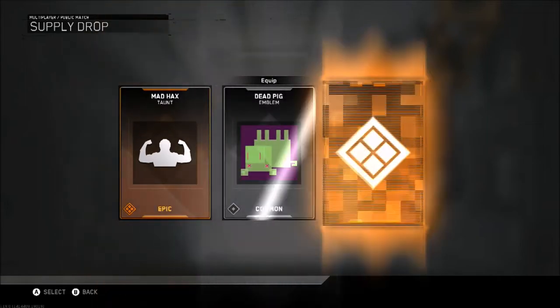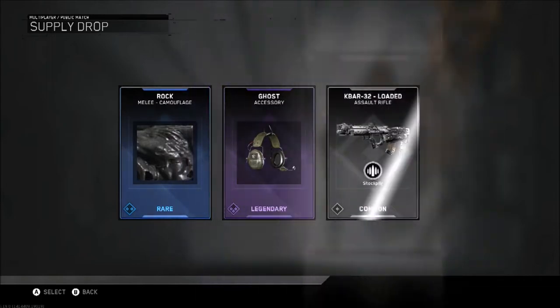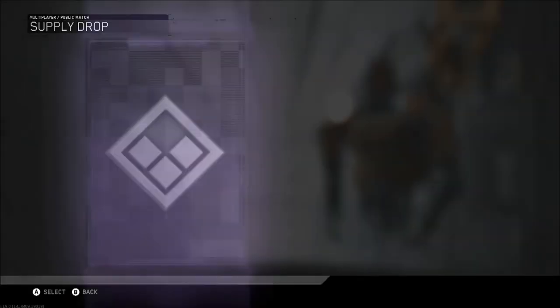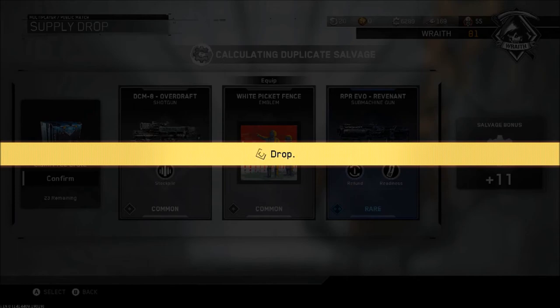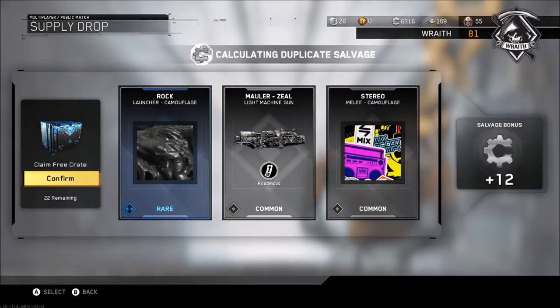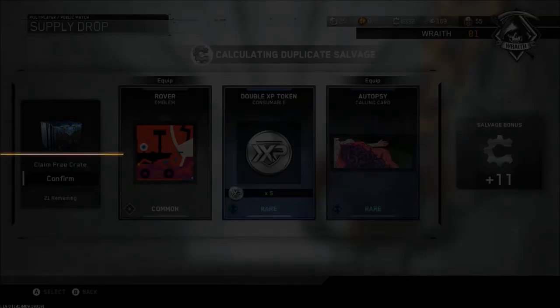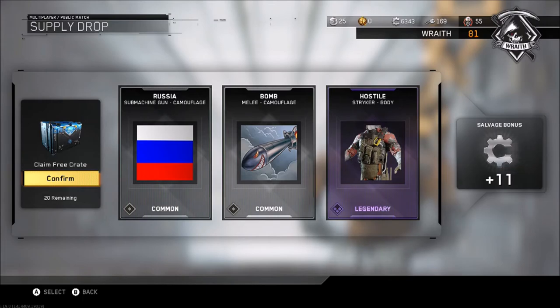Mad Hacks torn epic - don't have it, okay. It's quite good because we're getting a lot of new stuff and not many duplicates since we haven't opened many crates before. White picket fence again - so many of those! 22 remaining still. More double XP tokens - I'm going to be rolling in these. We've got about 25 to 30 at the moment.